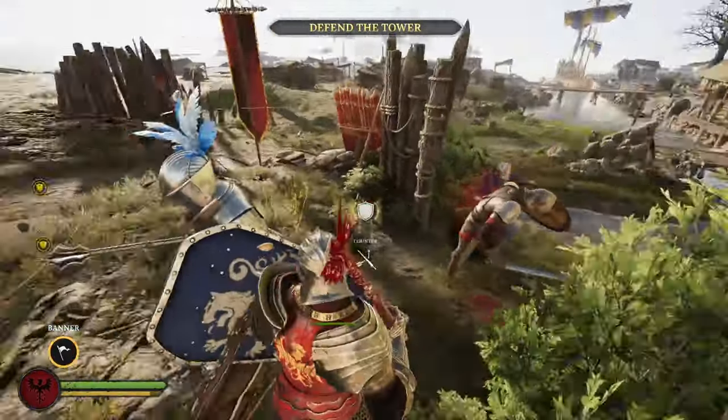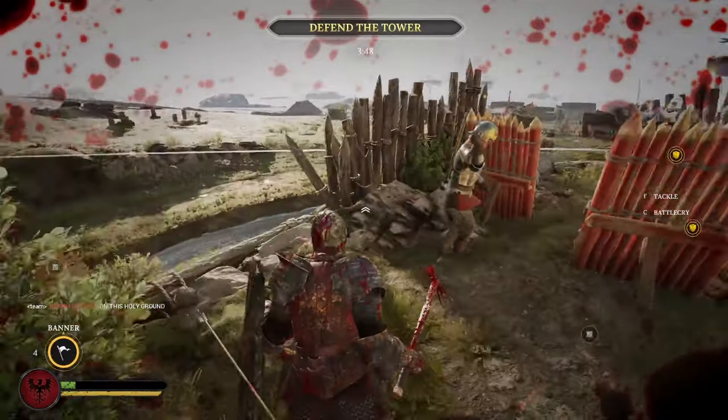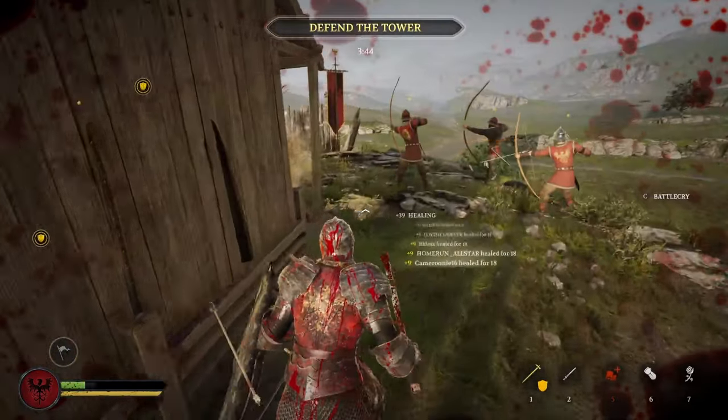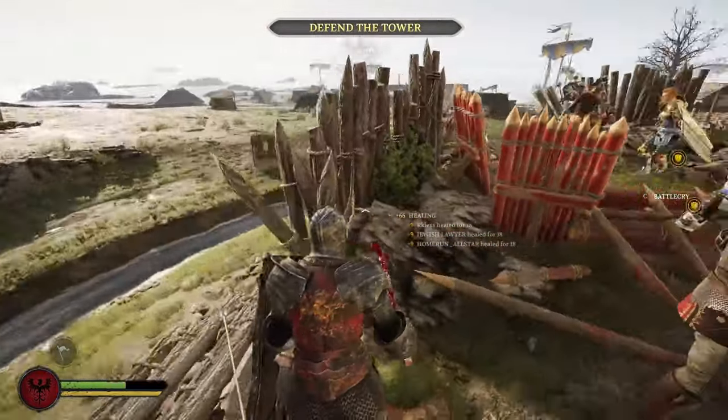You want to get people discouraged from pushing into you. Coming up is an example of good banner placement. When you're placing banners, you don't want them too far out in the open or too far pushed up towards the enemy. You want them near the objective or behind some walls, poles, or anything that can hide them. The spot I place them here is going to be very hard for the enemy to reach because they'd have to push past these engineer walls towards our spawn, keeping it relatively safe and helping our team for a good amount of time.